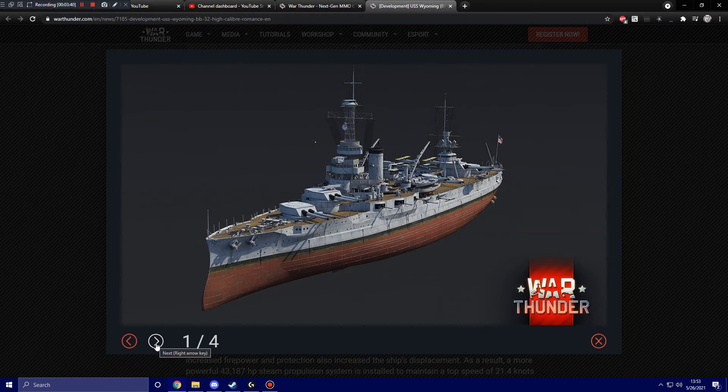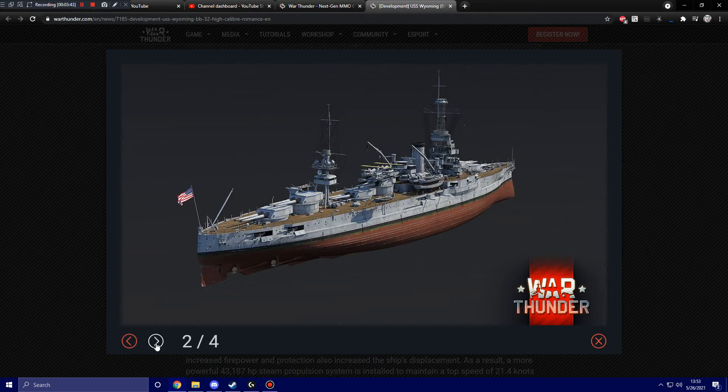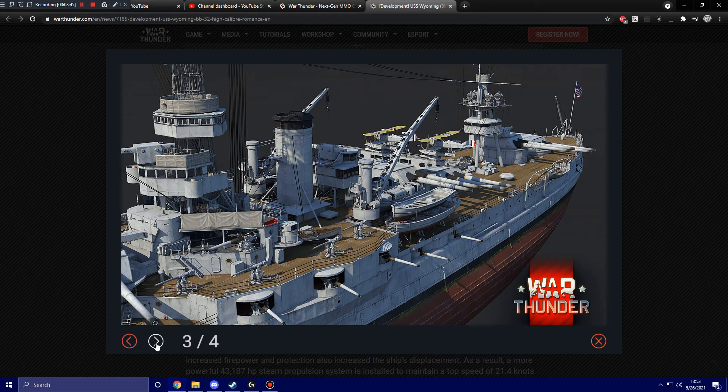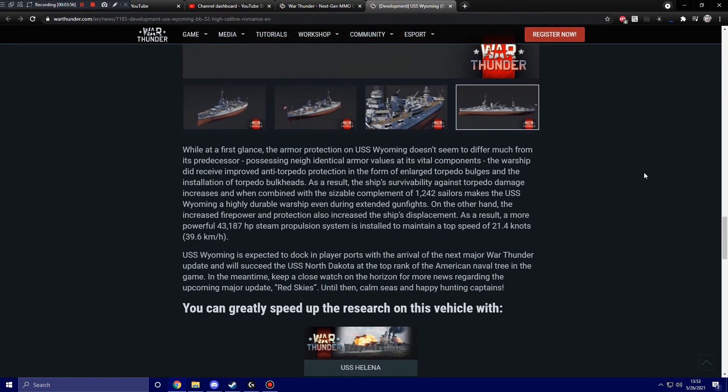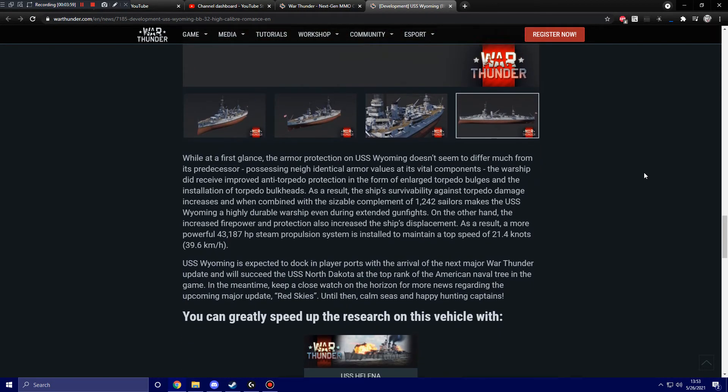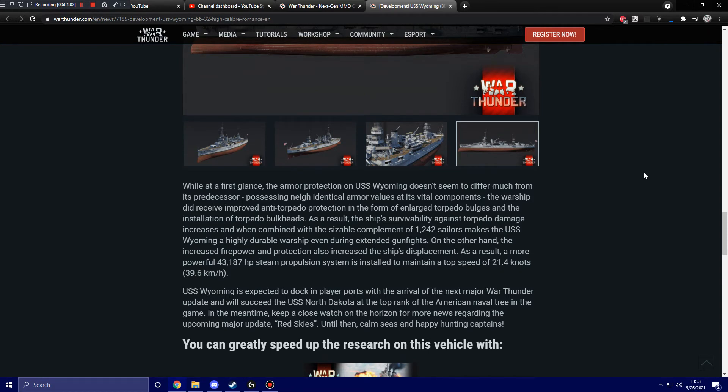Here we have some more screenshots of the vessel. While at first glance the armor protection on USS Wyoming doesn't seem to differ much from its predecessor, possessing near-identical armor values at vital components, the warship did receive improved anti-torpedo protection in the form of enlarged torpedo bulges and torpedo bulkheads. As a result, survivability against torpedo damage increases and, combined with a sizable complement of 1,242 sailors, makes USS Wyoming a highly durable warship even during extended gunfights.